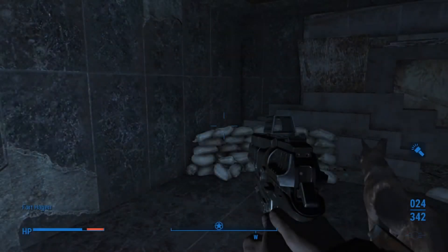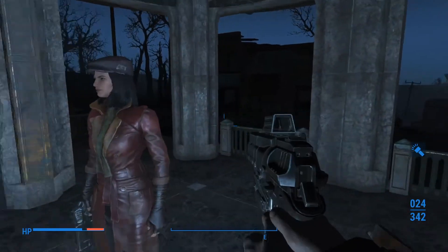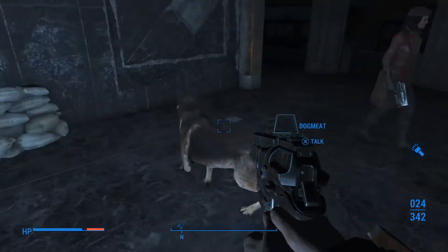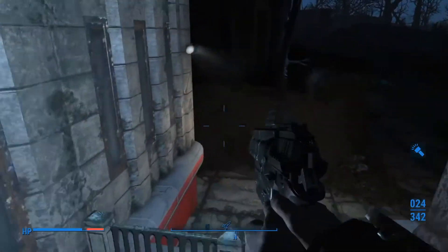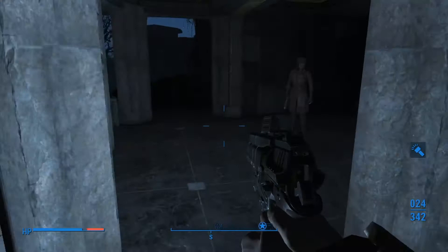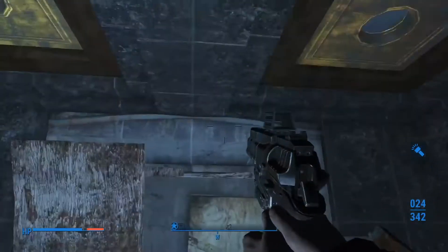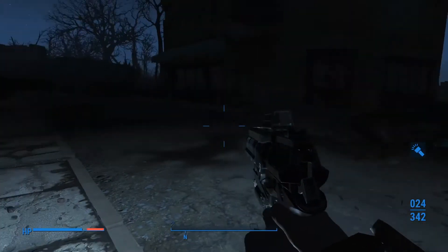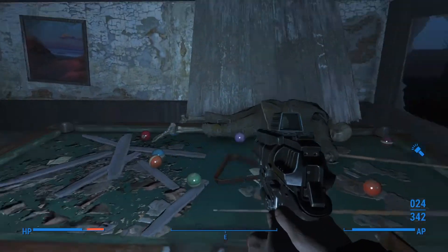Alright everybody, welcome back to Fallout 4. So what we got going on is we tracked down where we think Kellogg may be. Dogmeat brought us here and I've got Piper as my helper. I feel like I should have Nick with me for this. But the main thing is we got to where we think Kellogg is. We can't get in this way, so I think I'm going to go pop out and do some other quests quick.